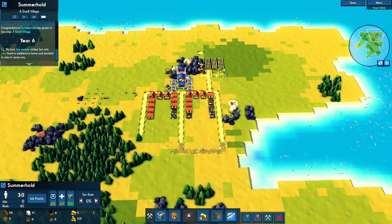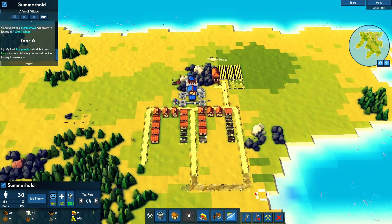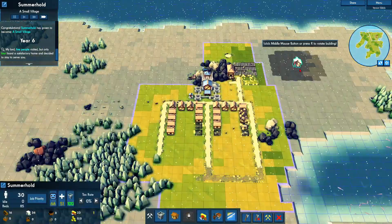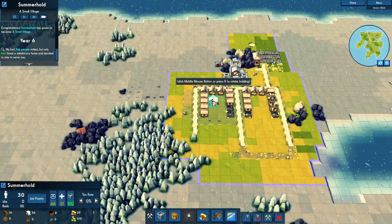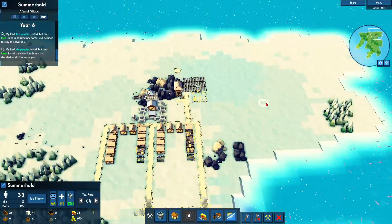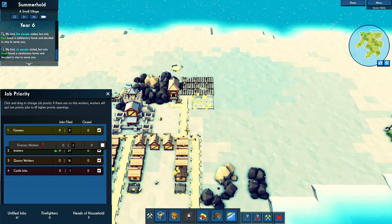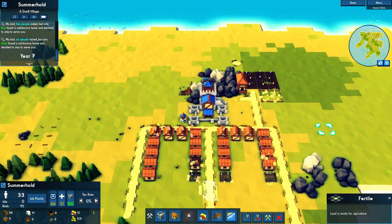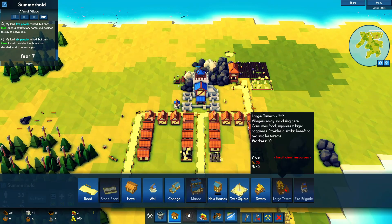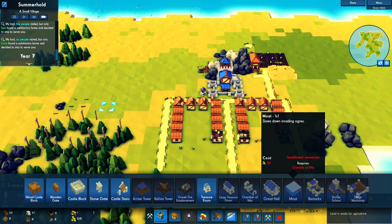That stone node is going to be a little tricky. I might just be able to make it work by going over this way. I hate when stone nodes are so close together. Let's get a forester down. This is all potential farmland — I'm not sure what I fully want to do with that. Greenery workers — I'm just going to put it up here, we don't really need to worry about that. Now we do need a lot of wood.